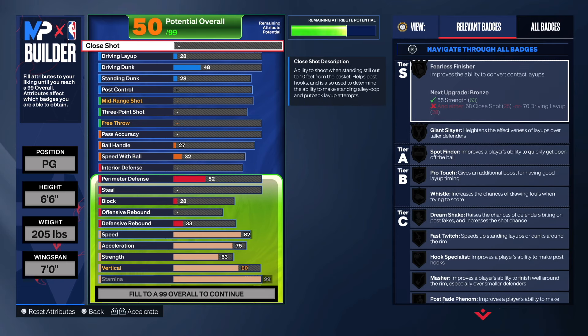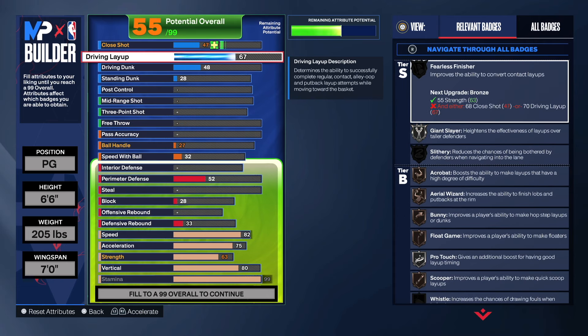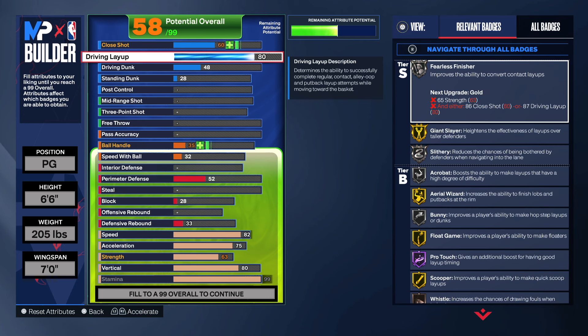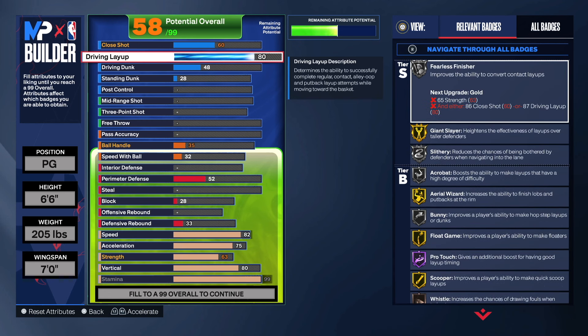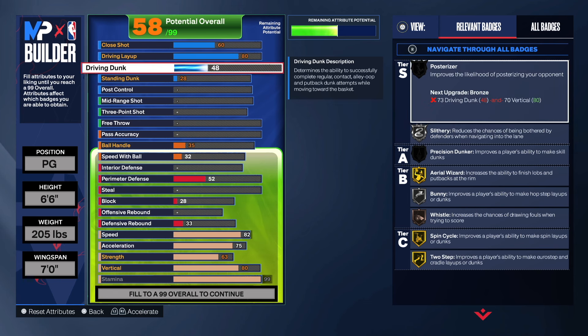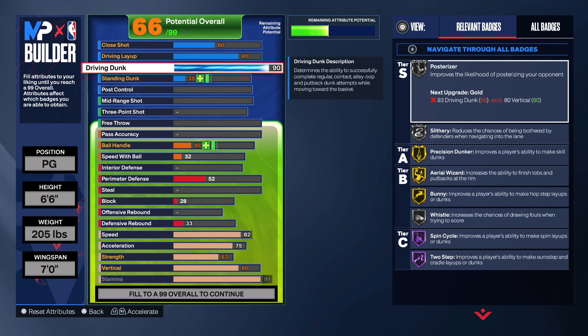Now for the finishing — the driving layup, you already know, at 80. The 80 driving layup is really good, it's pretty much overpowered. Layups are really good in 2K — this gives you silver Fearless Finisher, Hall of Fame Pro Touch, and all these other badges. Driving layup at 80 is the best investment you can probably make in this game.